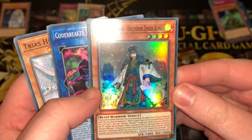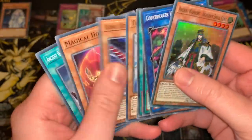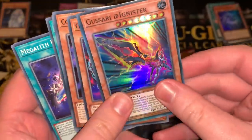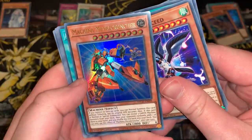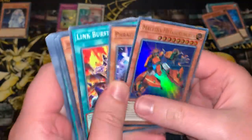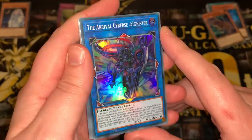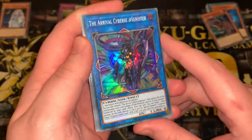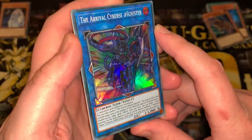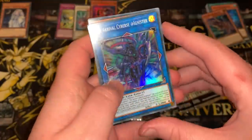There we go — Ancient Warriors Ingenious Zhuge Kong. He's the negate boy in the Ancient Warriors deck. Area the Water Charmer — massive sword there. Machina Metal Cruncher, to go with the Machina Madness deck that just got released. Very cool, another Ultra Rare. The Arrival Cyber Ignister — the first Link 6 in the TCG. Got a Super Rare that has a lot of arrows. I wonder if we'll ever get a Link 8 — probably not.